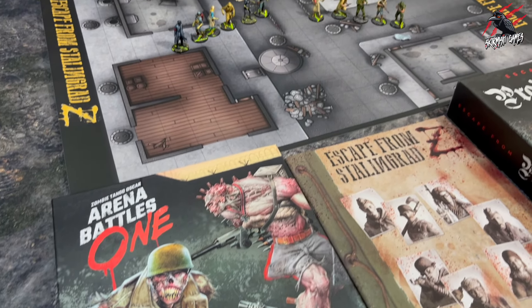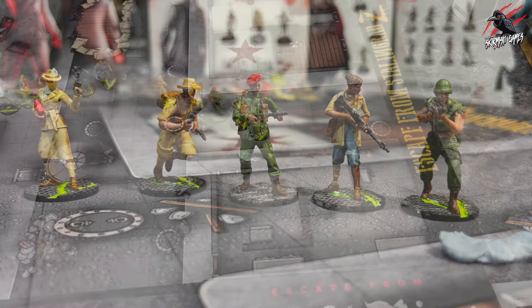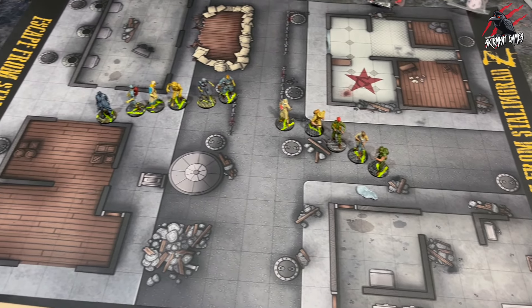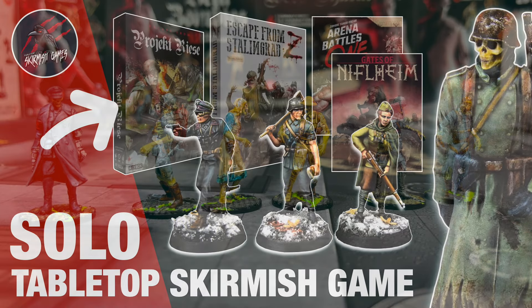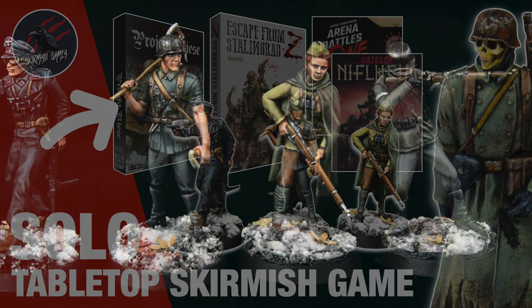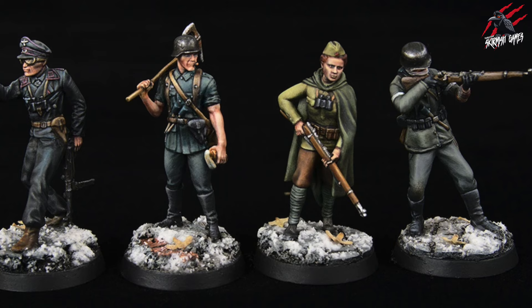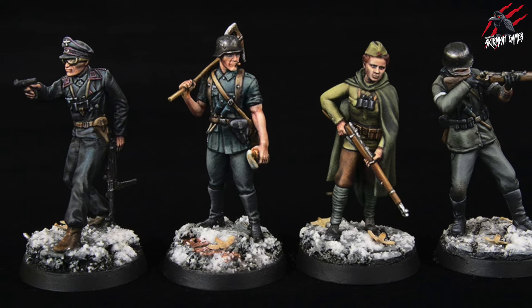Hey, welcome to Tabletop Skirmish Games. I'm Lee and in this video we're going to be taking a look at Arena Battles 1, an expansion for Escape from Stalingrad Z and Escape from Project Reza. In this expansion you'll be able to use all your miniatures from those games and now you can go player versus player as you recreate small-scale engagements between groups of survivors during the first years of the World War 2 zombie outbreak.